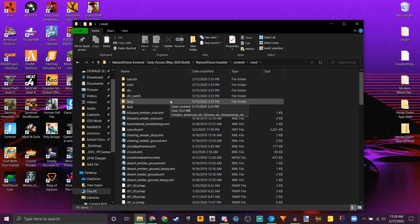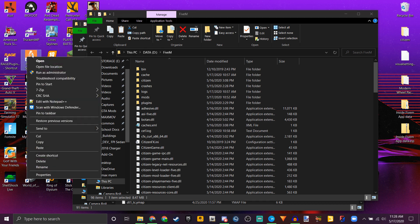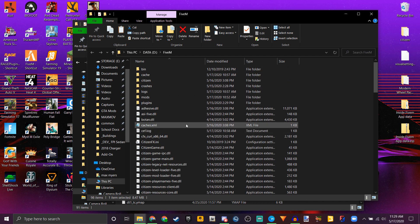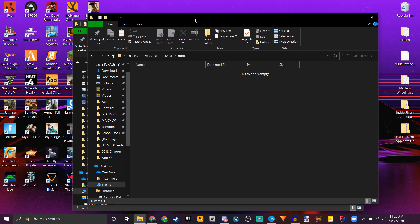So what we're going to do is go over to our FiveM application data. For those that don't know how to get there, it's basically the root folder of the FiveM plugin. If you know that directory, great. If you don't, go to your FiveM desktop shortcut and just open the file location — it's going to open up to this folder here. First thing you want to do, if you already have NVE installed, go into your mods folder and delete all of the files. You can use the core files for now — delete those.